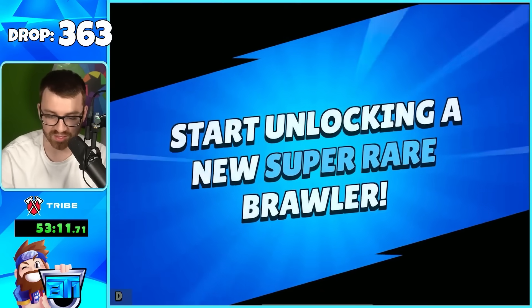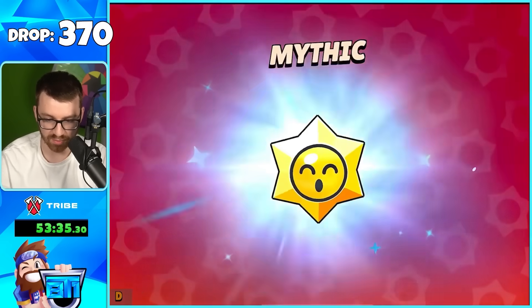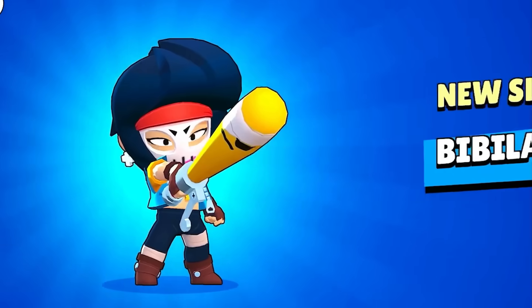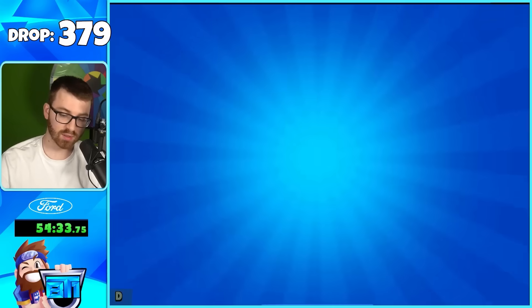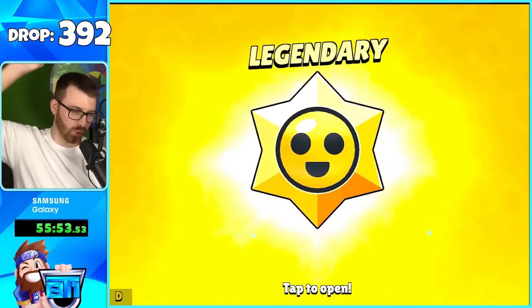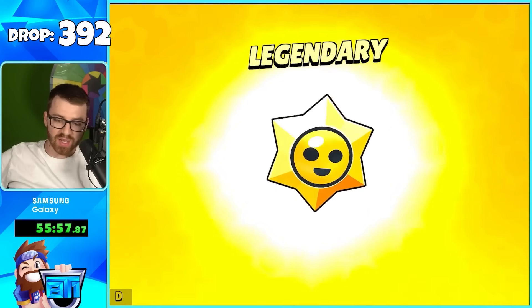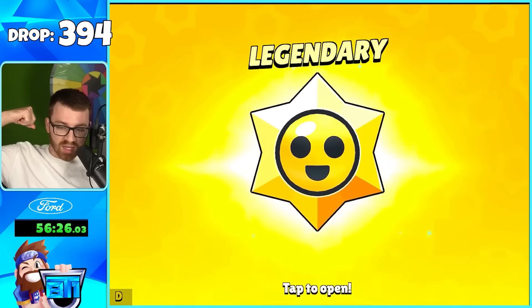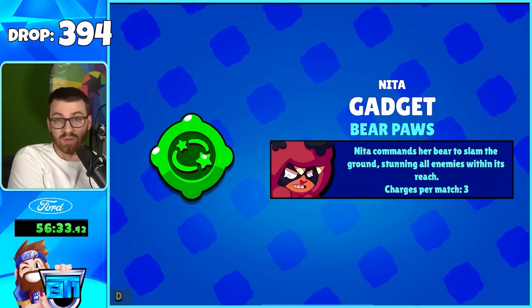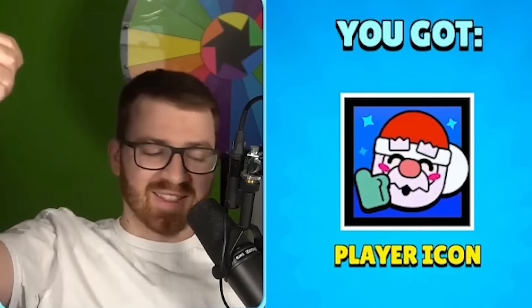Just got enough credits for Brock — I was speed opening so I missed it a little. We're on to Jackie. More credits, and a Mythic. Wait — Vigilante skin! I get so hyped seeing a brawler icon but it turns out to be a skin. Still cool though, and we get the pin too. Another Legendary — we got a pin, more credits, another brawler pull, and a gadget.